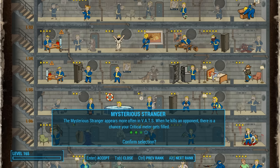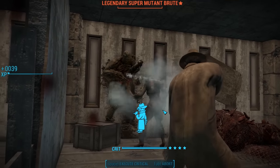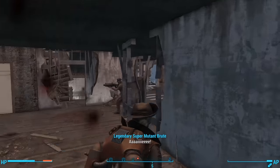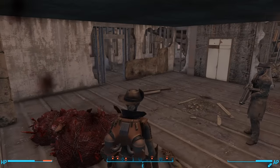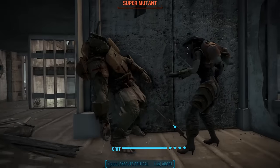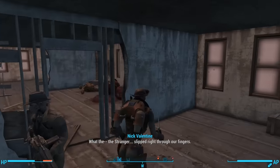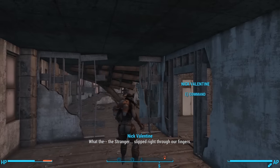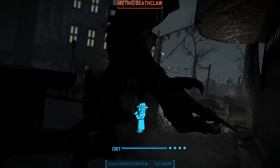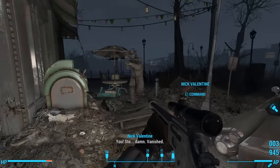If Nick Valentine is in your party when the Mysterious Stranger shows up, Nick freaks out. He was just here — you saw him, right? The Stranger slipped right through their fingers. Stop! Damn! Vanished!